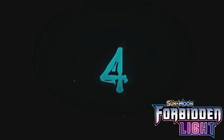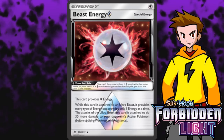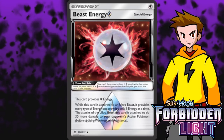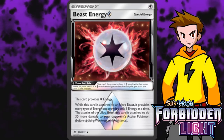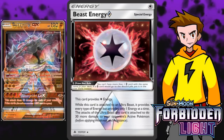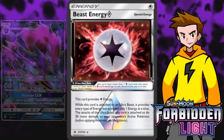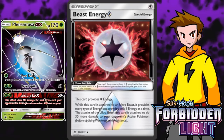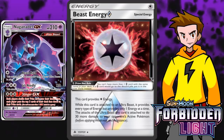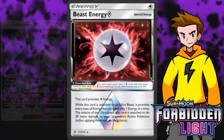Number 4 is Beast Energy. This energy card can be attached to Ultra Beasts and gives them an additional 30 damage — it's sort of like a Rainbow Energy for Ultra Beast Pokemon. It's a Prism Star card, meaning you can only have one in your deck. Combined with a Choice Band, Diancy Prism, and Buzzwole, a single attachment deals 110 damage — enough to one shot a Zoroark GX. It's also great for Buzzwole and Pheromosa. Any deck running Ultra Beasts will want this energy — that's why it flies in at number 4.